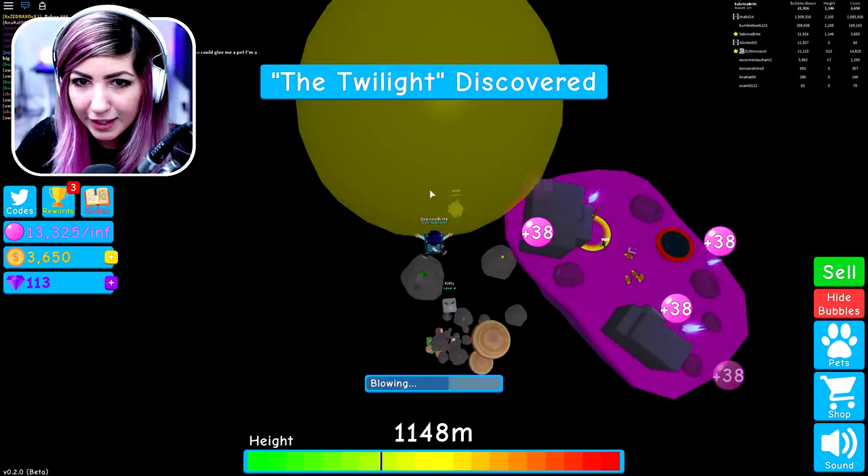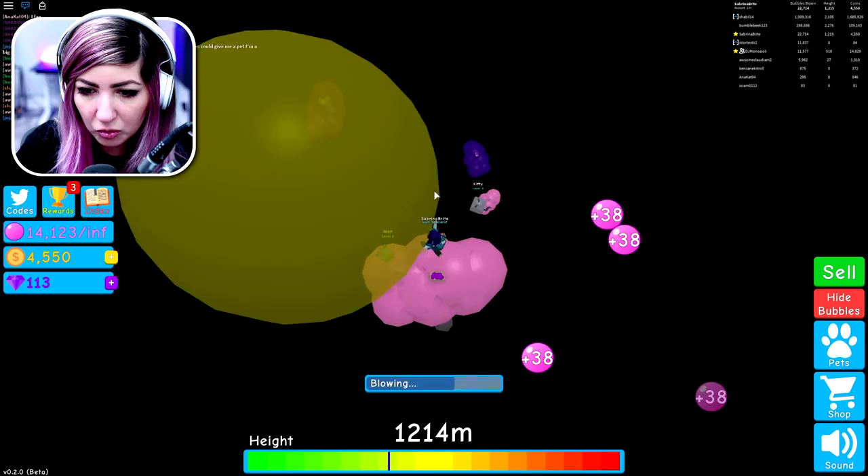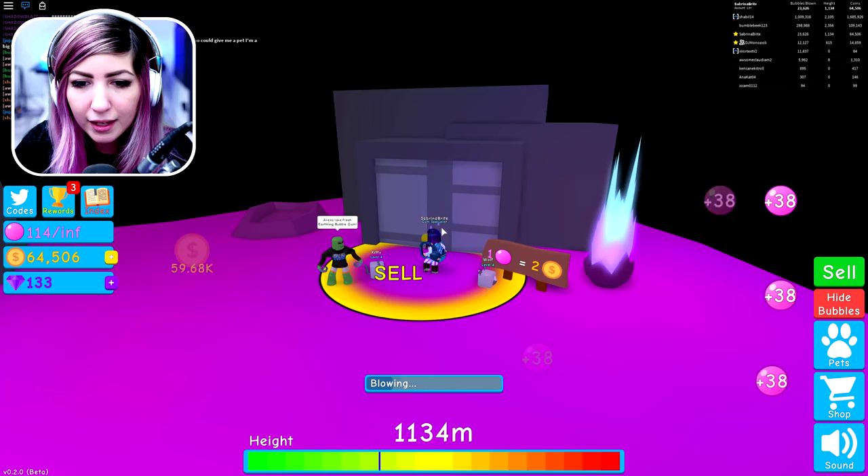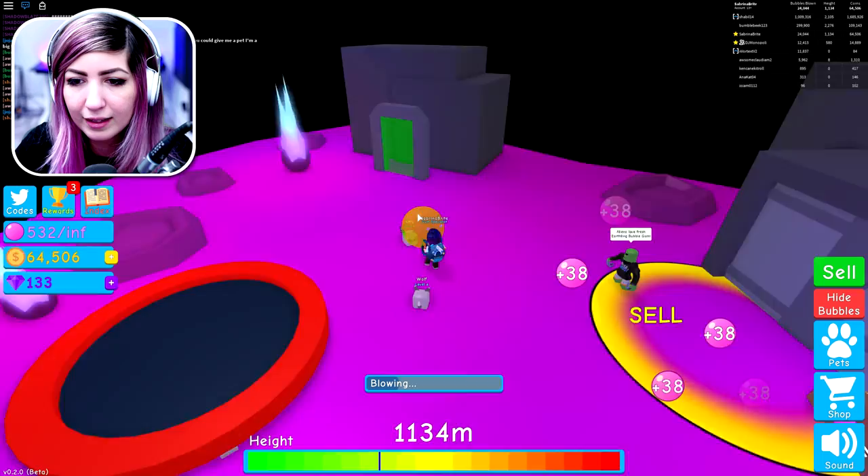I discovered the twilight area! Let's go look at it — it gets really expensive probably. I saw a bunch of gems, I'm gonna get that in a second. There's like a bunch of stuff here. Dude, I'm so rich — and I just sold. I have 64,000. So this area is not a buy area, it looks like it alternates with the areas. We're making some progress.